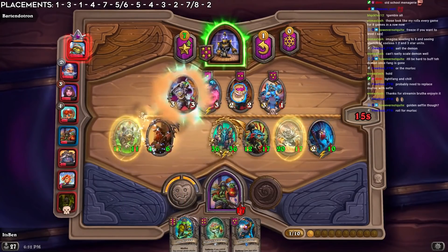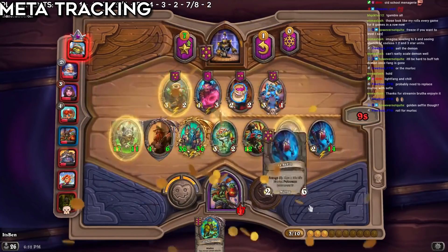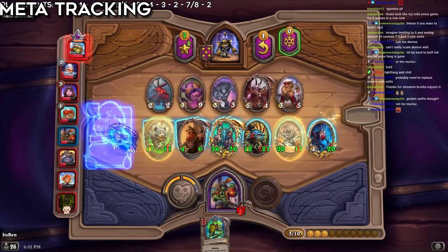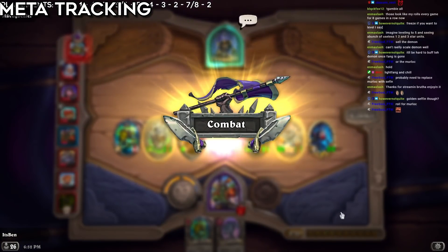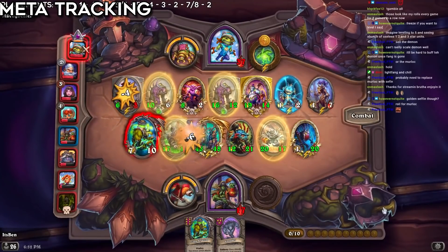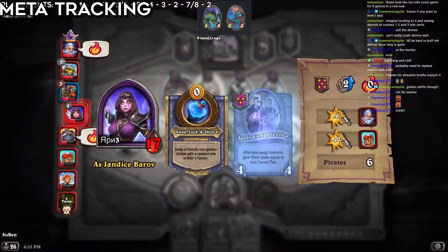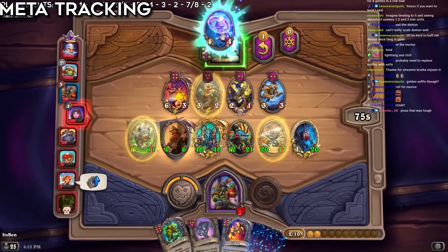The second point for step two is meta tracking. It is important to keep up to date with how the meta is going because at some point things become more tempo, more mid-range, or more greedy, and if you don't adapt you won't gain ranks. The heroes you pick and card relevance changes constantly. Some heroes that were good in the past suck now, and vice versa. Same with card relevance — sometimes Lightfang is good and sometimes it just sucks. You learn the meta by playing a lot, or by watching streamers and keeping up to date with what they play and how lobbies play out.